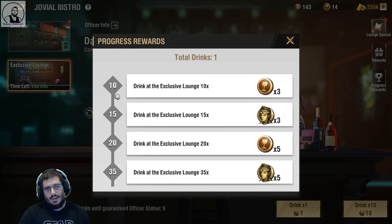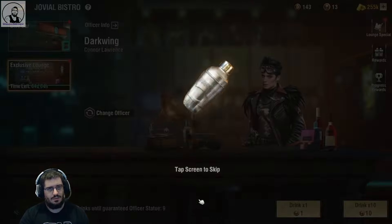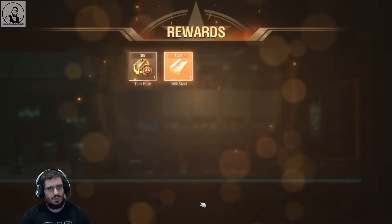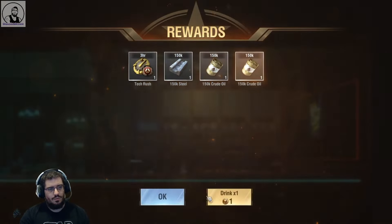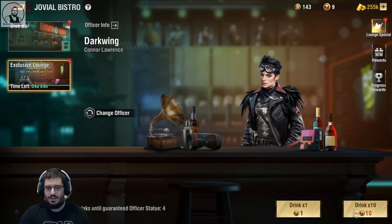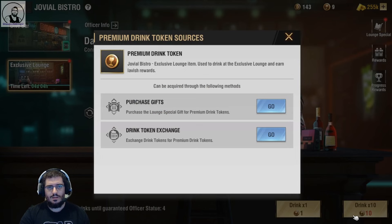That means I can go ahead and do that now, and I should be able to convert quite a few drinks. So let's just have a quick pop at this: one, two, three, four, five. You'll notice that the 'spend 10' has gone red — now I'm able to convert.